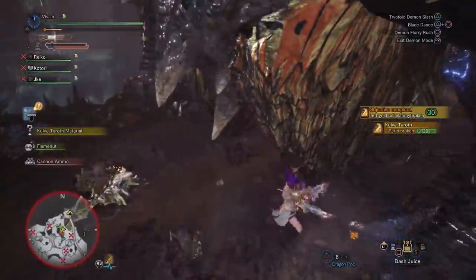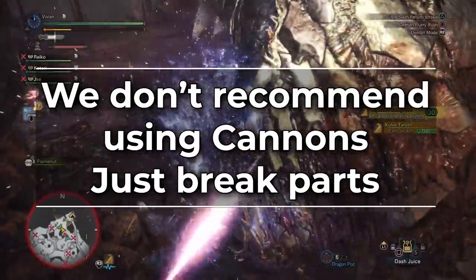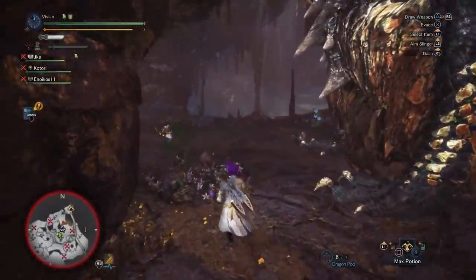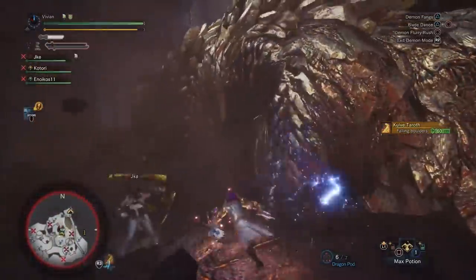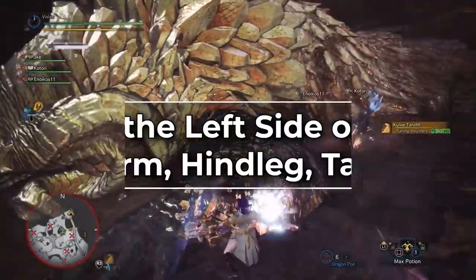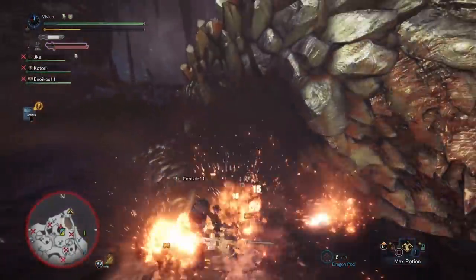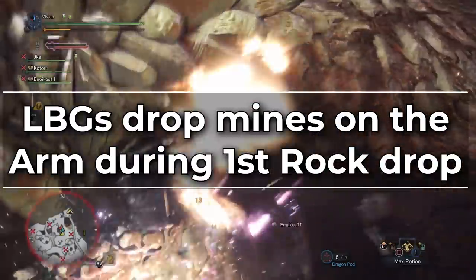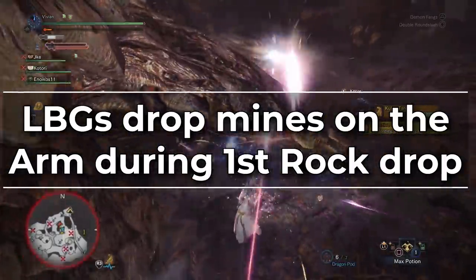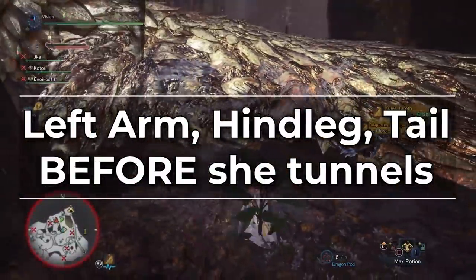We don't recommend cannons because part damage is more important and time spent setting up cannons is time not spent breaking parts. However, it is a good idea — essentially mandatory in a P1 — to make use of the Rock Drops. Focus the same parts to make sure you break them. The easiest method is to focus everything on the left side of ATKT. On the first Rock Drop, all Light Bowguns should run up to the left arm and place all of their mines down. Aim to break the left arm, left hind leg, and left tail before she tunnels.